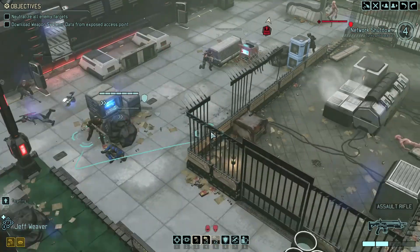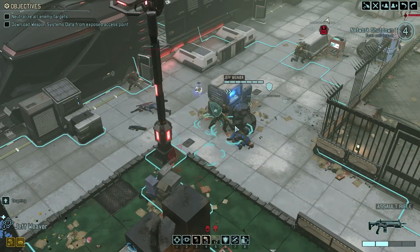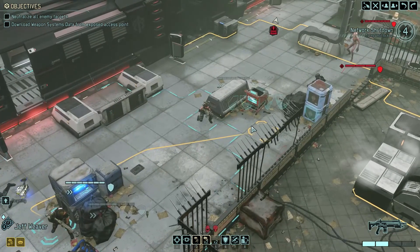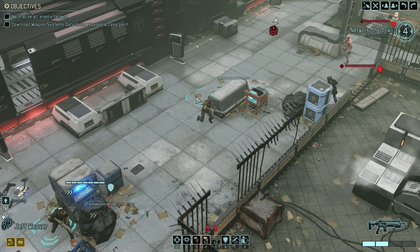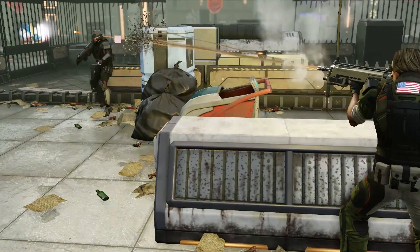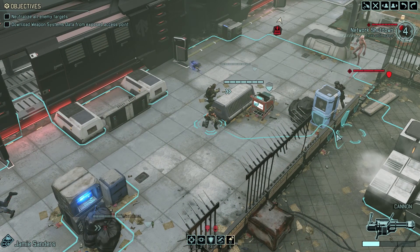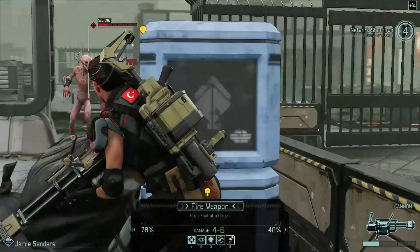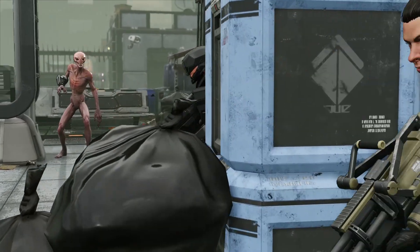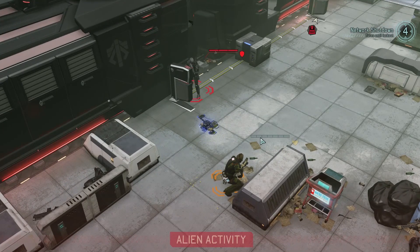We've got these two people available to make a move with. I think the best choice is to go over here with Sanders - get the drop on that sectoid. It feels weird to call that huge thing a sectoid. Weaver - on target location, I need you to connect on target for this one. Please hit. Christ on a biscuit, come on man - that is not good. I'm running low on ammo. He's still up - that's not good, we need him dead. Weapons dry. He missed - good.